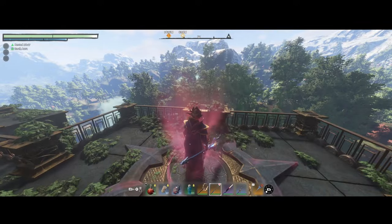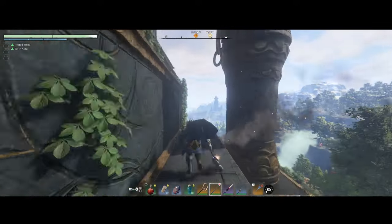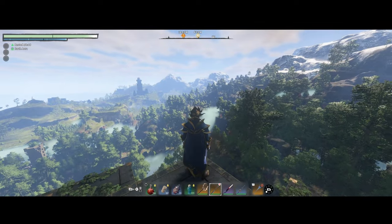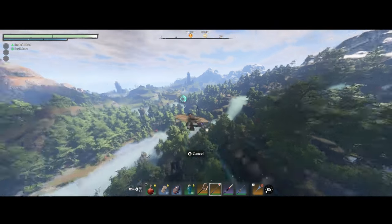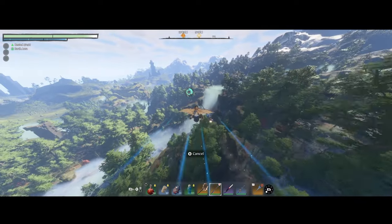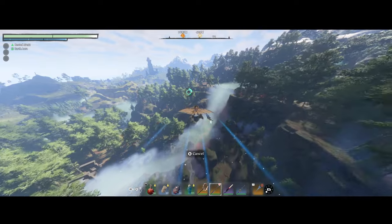Once you arrive at the fast travel location, just jump over here and go to the side. Now if you look at the tip of my helmet, right at the very tip there, you see the roof of a building — that's what we're flying to. That glide wasn't graceful; I was supposed to do a double jump before gliding, but I was still about to make it. We'll just go this way.